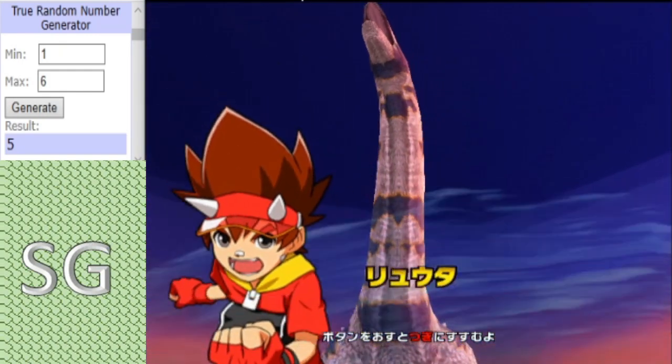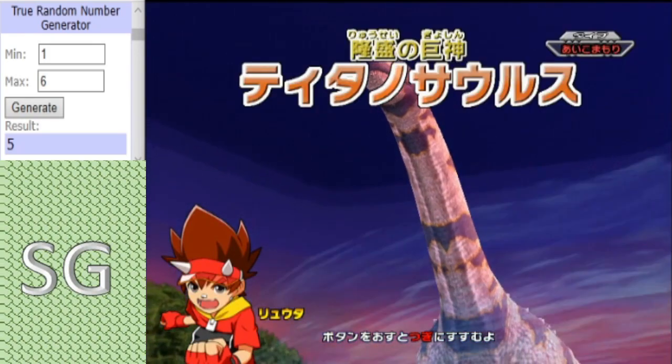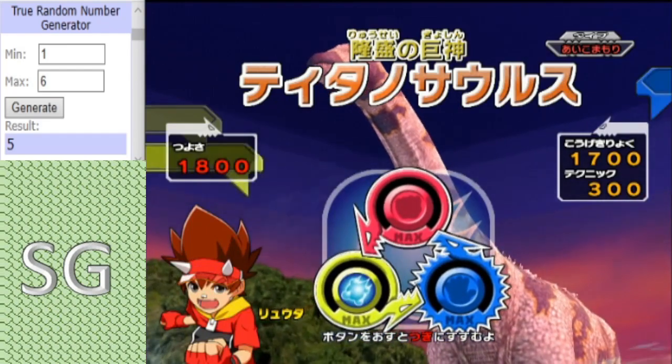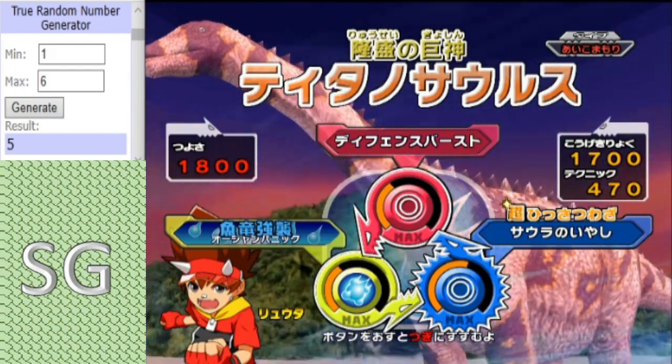First for Monoloph O.G. we have Titanosaurus. I think this guy's gonna be key in this match because he'll have the type advantage over Sora's two dinos. Move set: Defense Burst, Lilliancure, and Ocean Panic.